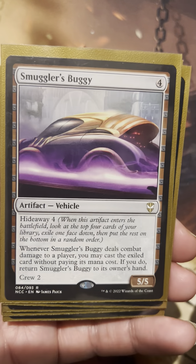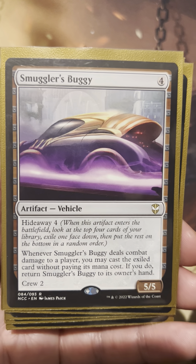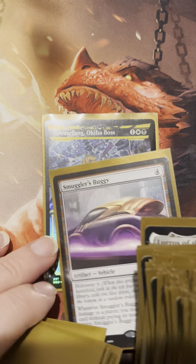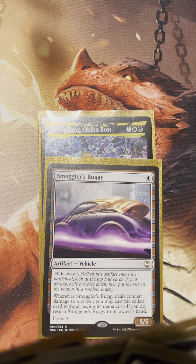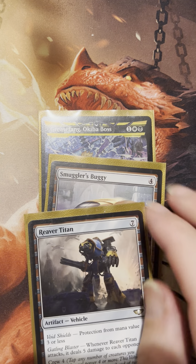One of the stronger cards in this particular deck is the Smuggler's Buggy. I'd say there's kind of a top four in terms of what I think of as the best Grease Fang hits, and there are reasonings why — it just kind of depends on what mood you're in too.